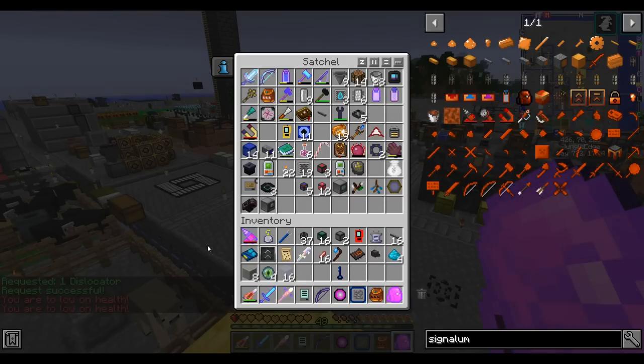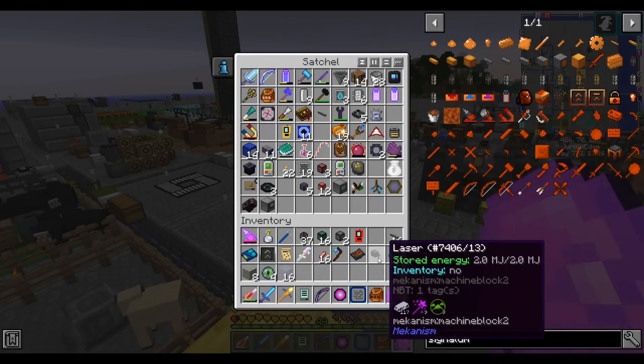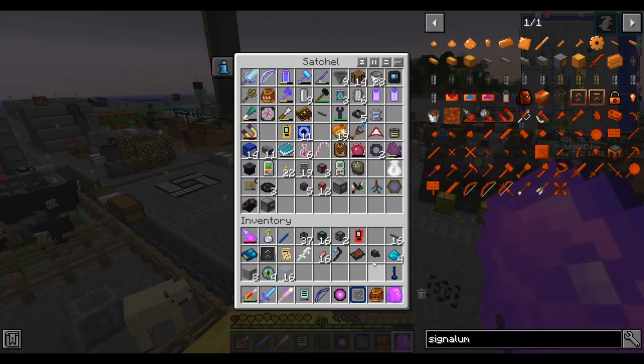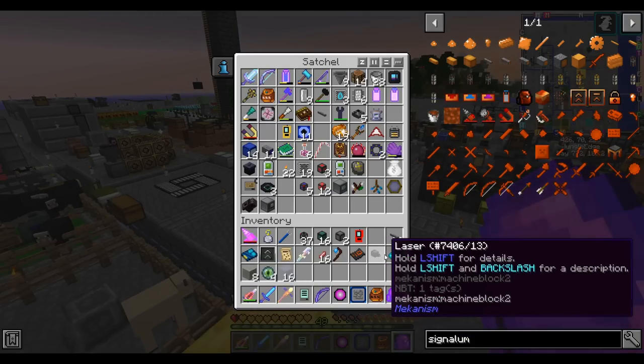What else is in here, besides a lag spike? Storage key — I don't need to keep it on me, it locks drawers. Convenient. Mechanism laser — what does this do? I know you can use it as part of your fusion reactor. Press left shift and backslash — way to pick two keys that my hands literally cannot reach together.